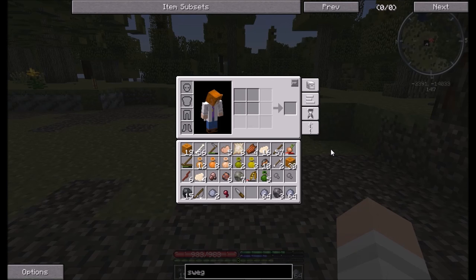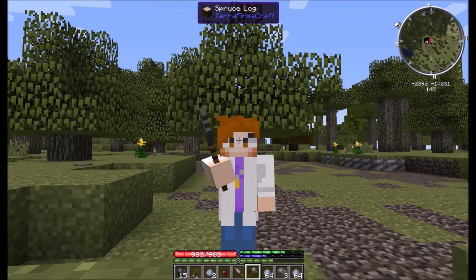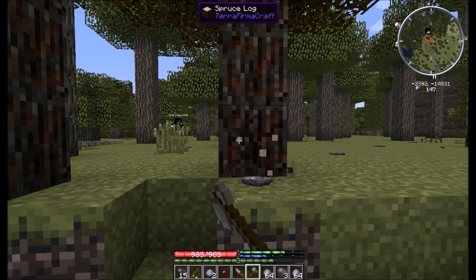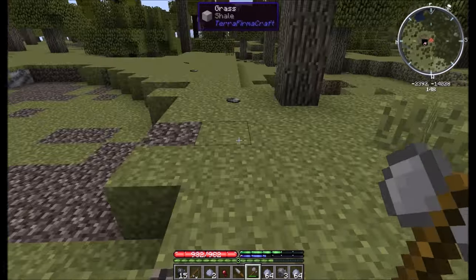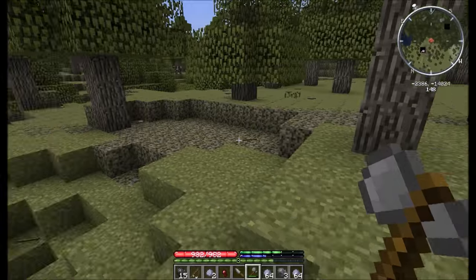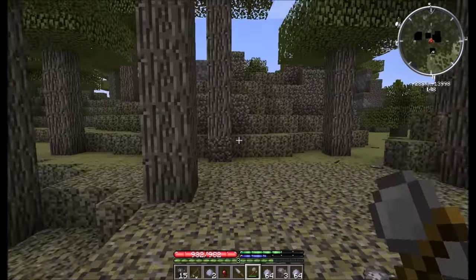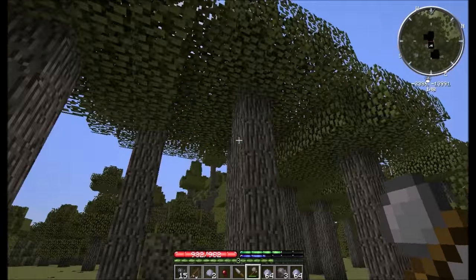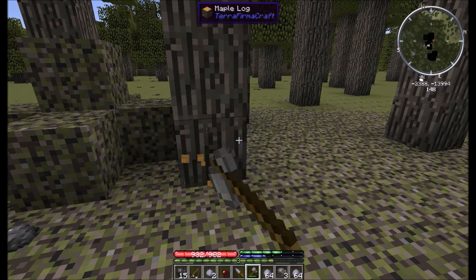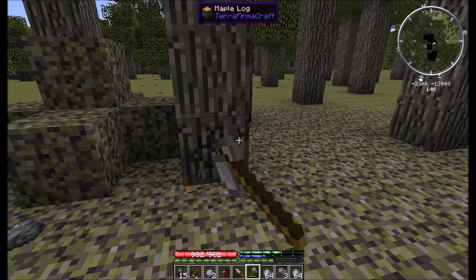Let's head back to the house. Actually, let me get some wood first. Definitely going to need some of this good stuff. I have four stacks of wood, which will be enough for quite a bit. I forgot that this fells trees in a large radius — so if they're next to each other, they all fall, as long as the leaves are touching. Timber!